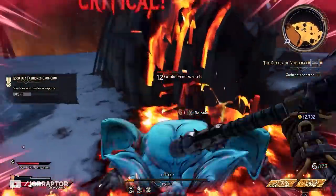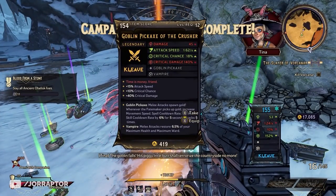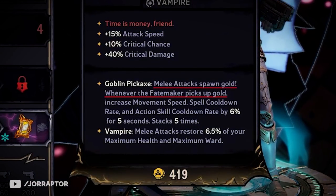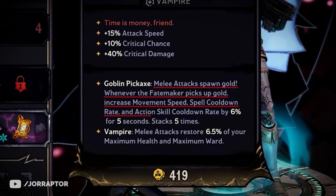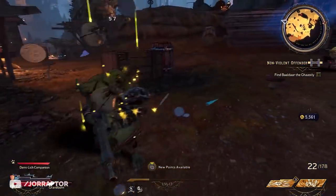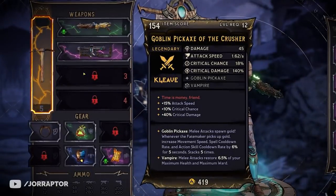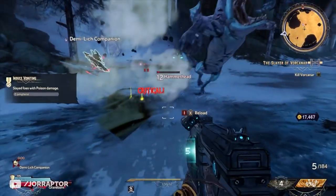For example, I found the Frostbite of the Crusher, which slows down enemies on a hit — pretty nice and powerful. And this one is crazy: I found a legendary Goblin Pickaxe with the 'Time is Money, Friend' perk, meaning my melee hits would spawn gold, and picking up that gold gave increases to movement speed, spell cooldown rate, and action skill cooldown rate, which would stack. It would also restore health and ward — which is the shield in this game — on hit.